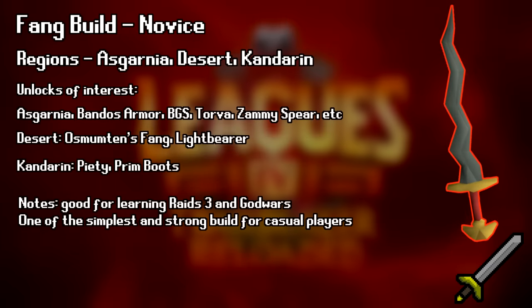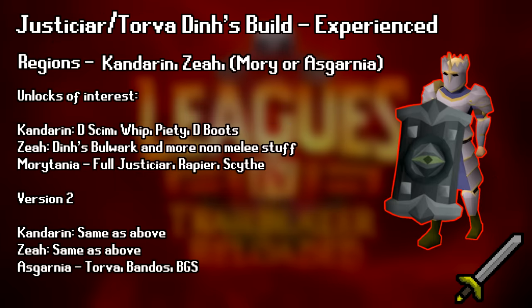The next melee build is for the general player, which is going to be Kandarin, Asgarnia, and Desert. This build focuses on the Osmumten's Fang as your main weapon. You will get the Dragon Defender, Bandos or Torva, and BGS through Asgarnia, Kandarin for Piety and Prims, and lastly Desert for the Fang. This build is typically a lot quicker to achieve because the Fang is way more common than trying to get a Scythe in Tombs of Amascut, and Raids 3 is also typically easier to learn than Tombs. This build is also good for learning things such as Raids 3 or God Wars.